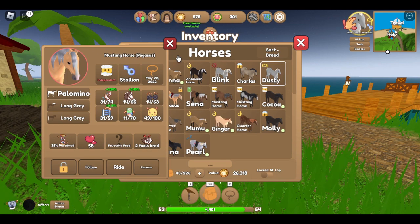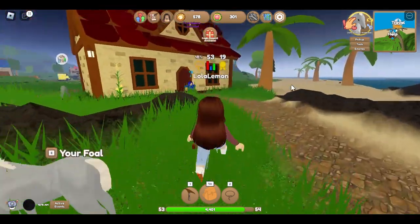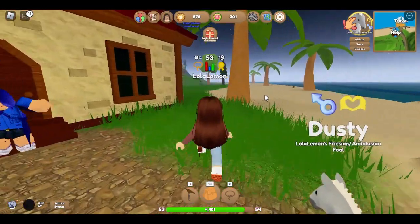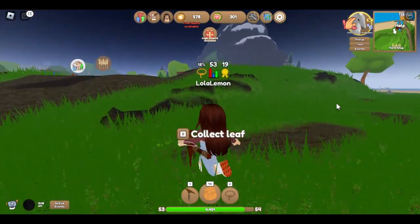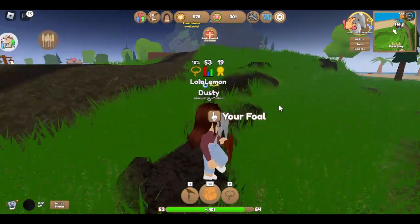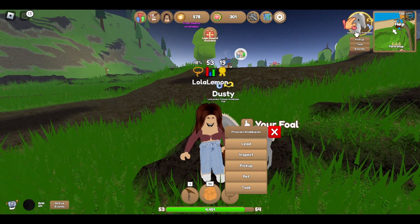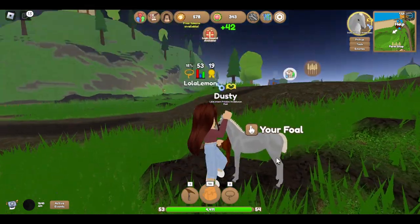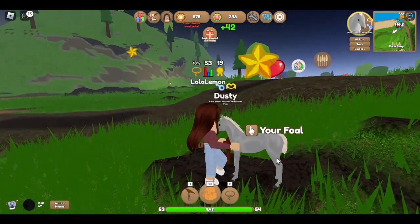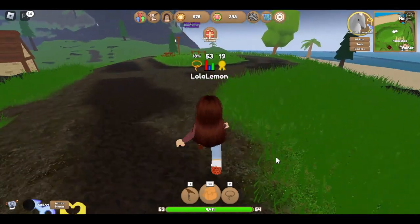Should I do them together again? I think I can. In this game there's a breeding center and I'm going to go there right now to see if I can breed them. Where is the breeding center? Oh wait, Dusty wants some snacks - I get a notification over another thing if my horse wants something.